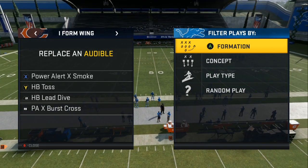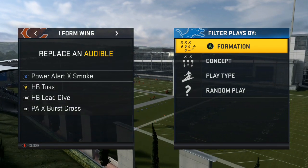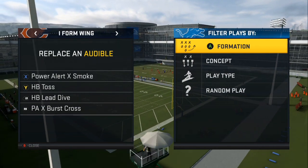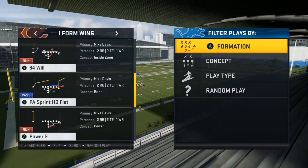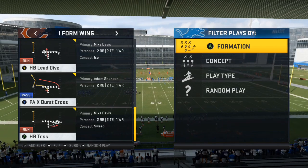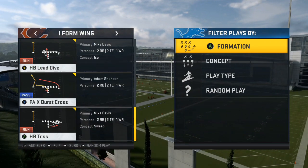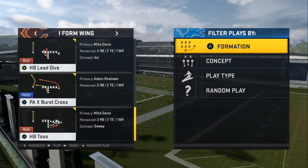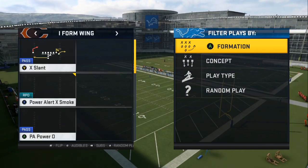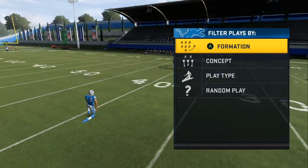We're going to have it set up with the Power Alert X Smoke, Halfback Toss, Halfback Lead — which instead of being on the right side is going to be on the left side — and then the Pax Burst Cross. Playing against an aggressive opponent: the Halfback Lead goes back to the left, the toss goes to the right, and the Pax Burst does a fluid concept back across the field. We're in the I-Form Wing Chicago Bears offense, picking X as our main play.